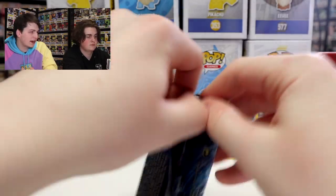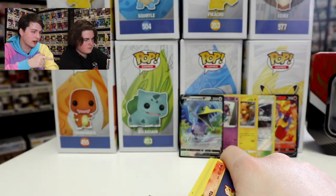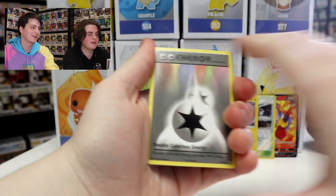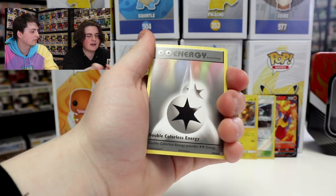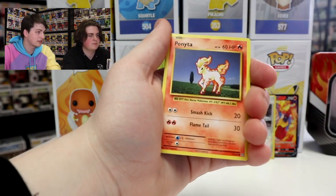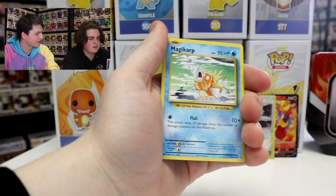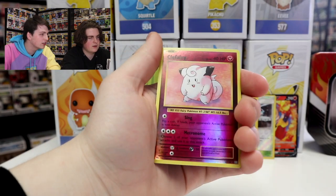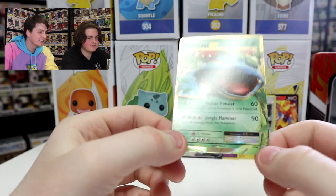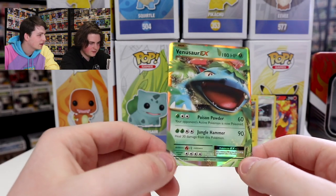Now we're doing Noah's Evolutions set from X and Y. Noah, do you want to take us through this? Code card is there — three from the back for this one. Cards pulled: Double Colorless Energy — that acts as two energies — Evolution Trainer, Metapod, Ponyta, Nidoran, Vulpix, Dark Energy, Magikarp, then a Reverse Holo Clefairy, and — whoa — a Venusaur EX! That is a nice card. Gold around the edges instead of black or silver, because they try to make it old-fashioned style. Looks really great. Awesome.